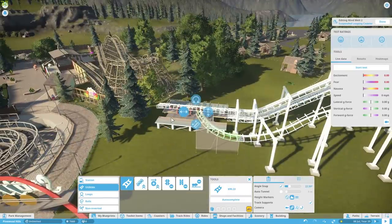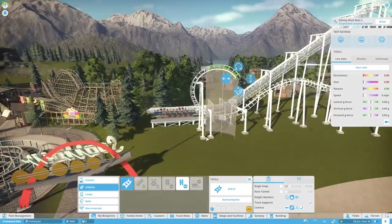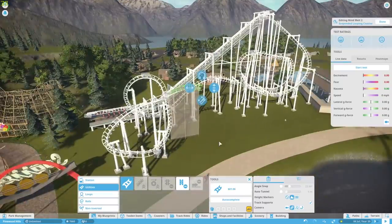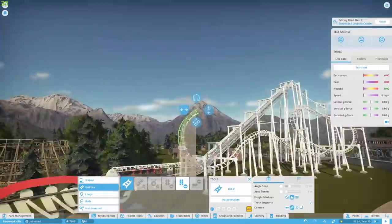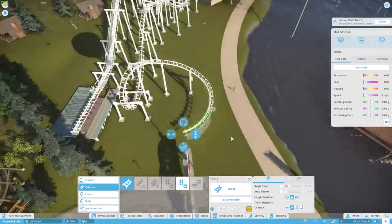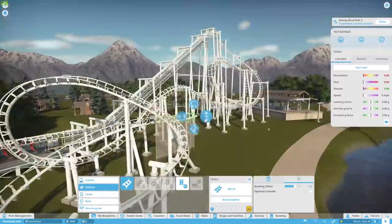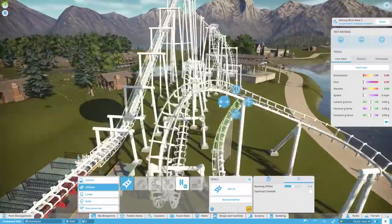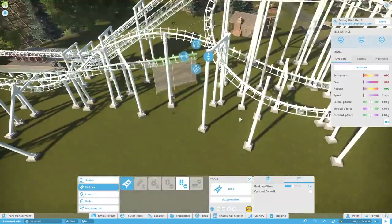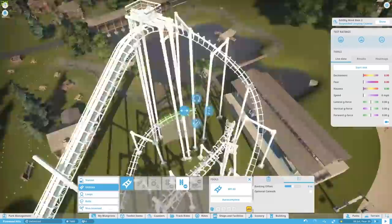I'm not building it as an exact replica, mainly because I'm not good enough with the coaster builder to do that. Using first-person videos, Google Maps, and some images of the model I found online, I'm building a pretty close approximation. If you're here for a perfect replica, I'm not the person — there are many people who build perfect roller coasters in this game. I'm just enjoying myself, but I did want to try and make it realistic, so as far as height and floor plan go, it's pretty close.